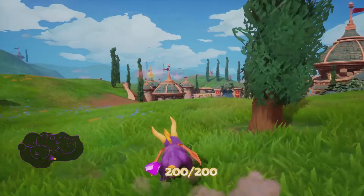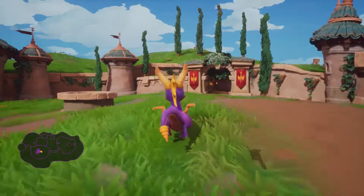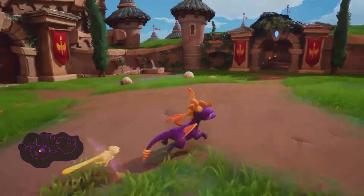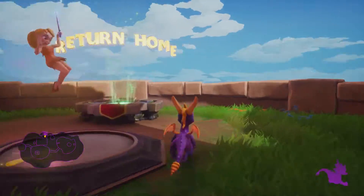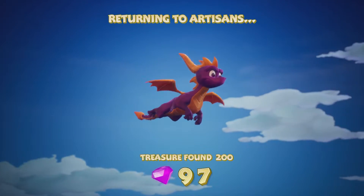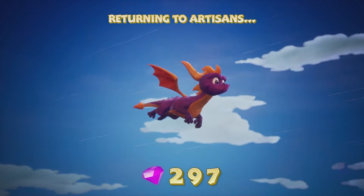There we go — they look like they're off in the distance somewhere. Oh, right here in a little treasure chest: just a single green gem. Perfect. Well, that is going to be it for this episode of Spyro the Dragon. We're going to head on back and call this an episode. Ladies and gentlemen, thank you all so much for watching — I hope you enjoyed this first episode very much, and I will see you all in the next one.